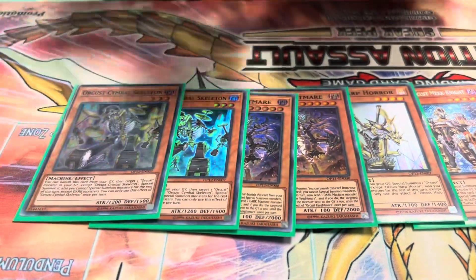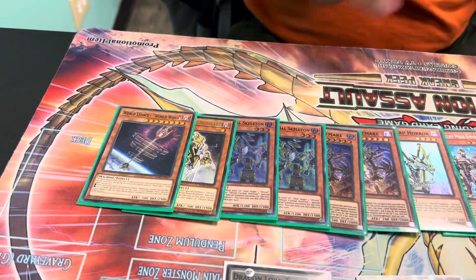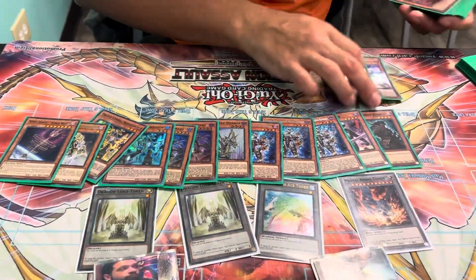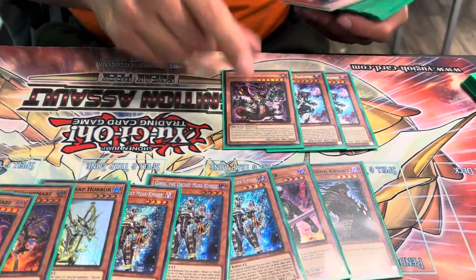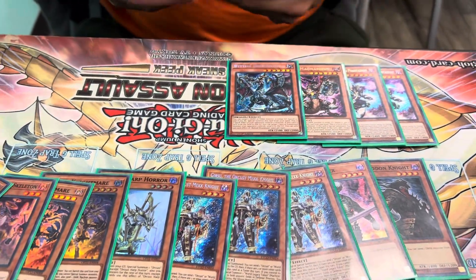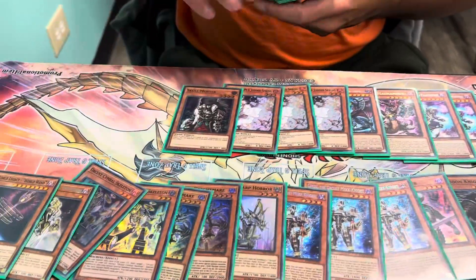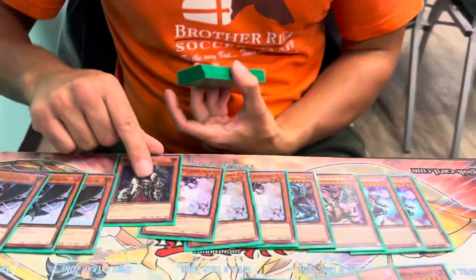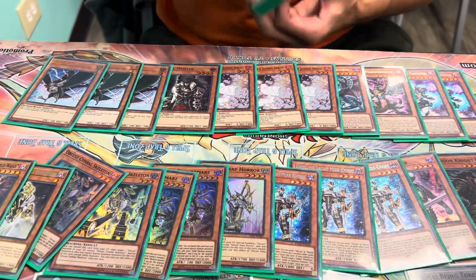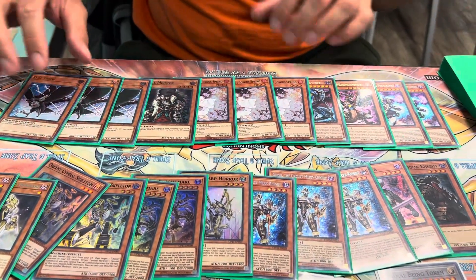We played two Nightmare with it, two Symbol, one Bombard, and then the one World Wand. We went pretty heavy on hand traps — two Fantastical Dragon Phantasme, the Magnum Mutt, and the Juice Worm. We play a Lure of Darkness, and it's a dark target that you can banish off of a Lure, and it just negates anything in the Graveyard — not once per turn. Pretty cool.